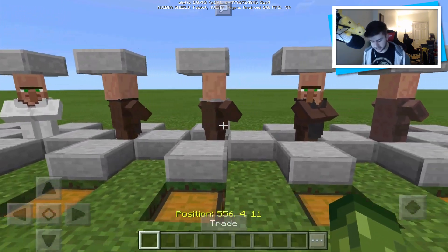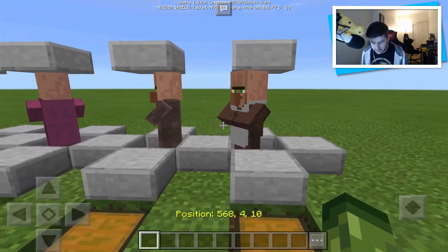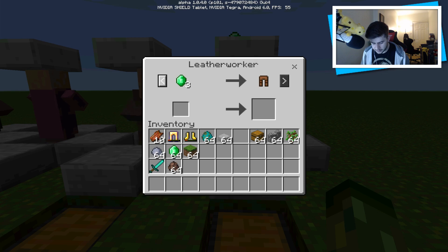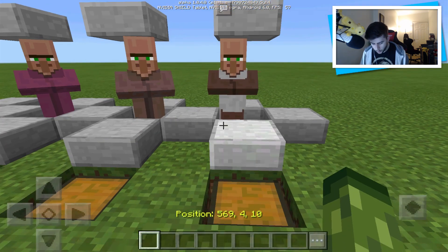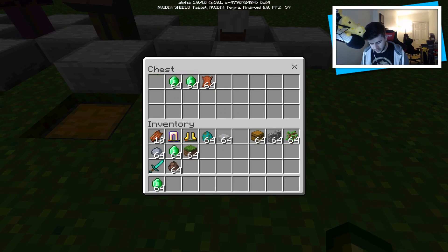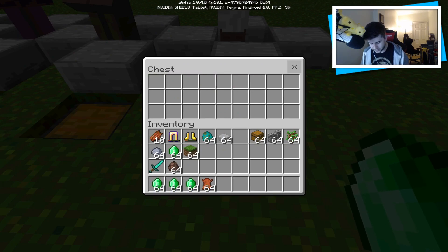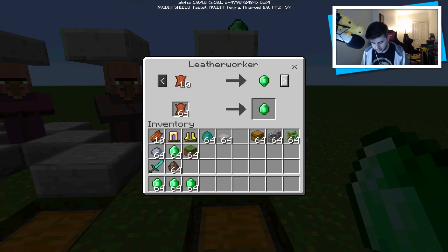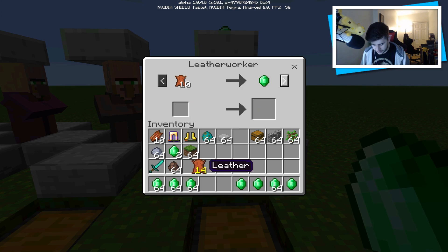I want to start out with the basics because I want to do a bunch of trading. I haven't really had the time to fully max out the trading of all of these within Minecraft Pocket Edition. So we click on 'trade.' If you click this button, you can actually change between two trades. The more you trade with this villager, the more options it's going to give you. I've grabbed a bunch of materials — this specific villager wants emeralds and also leather.